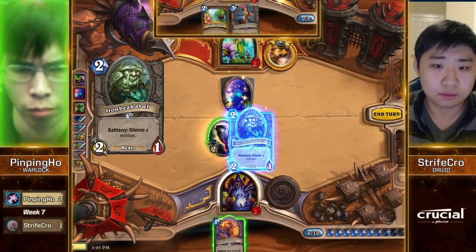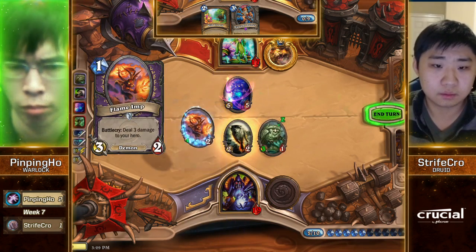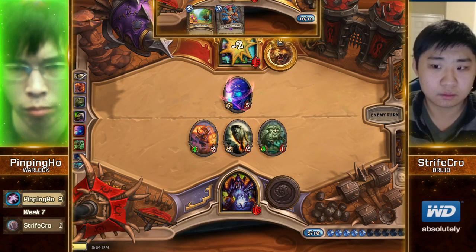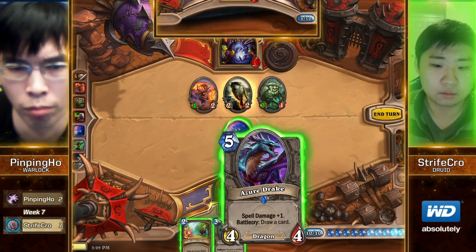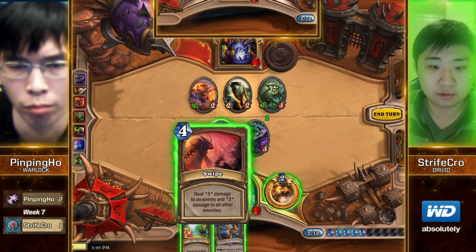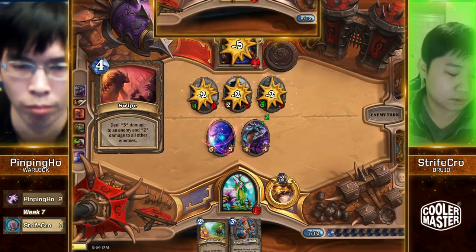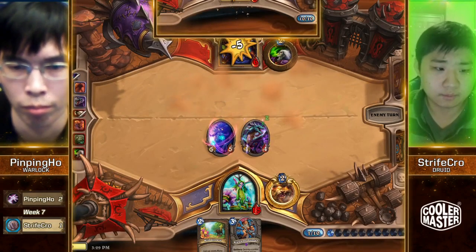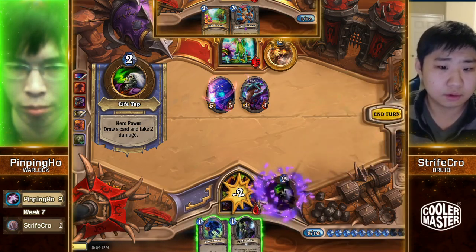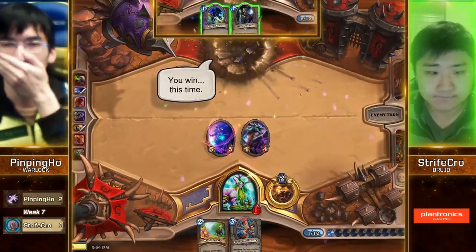He does have an Ironbeak Owl — snap call from Pingping Ho. How many more taunts are in this deck? Well, Sludge Belchers I would imagine. Although he is playing Azure Drake — I'm not sure if he does play Belchers, because we haven't seen one yet. Swipe! Is that good? Just wrecked him! That's it! Strifecrow ties it up — 2-2 after being down two games to nothing.